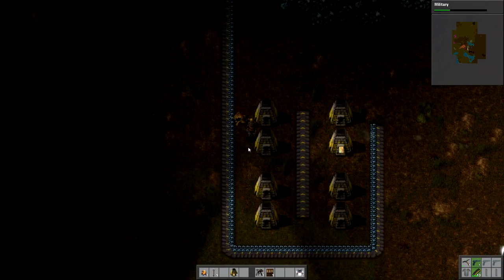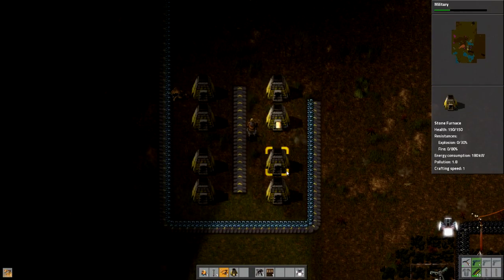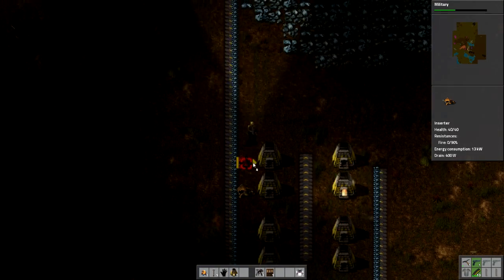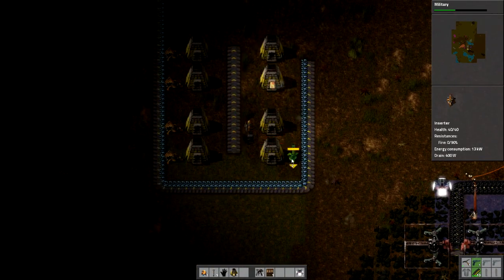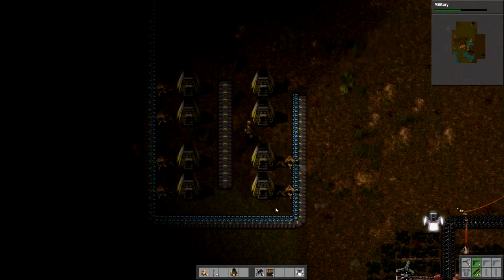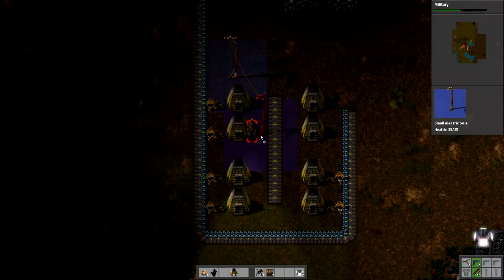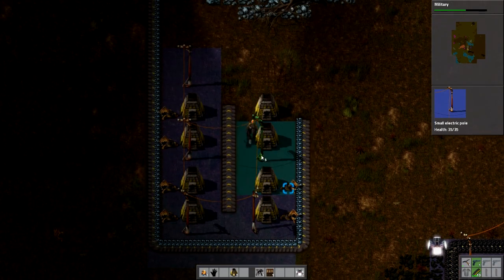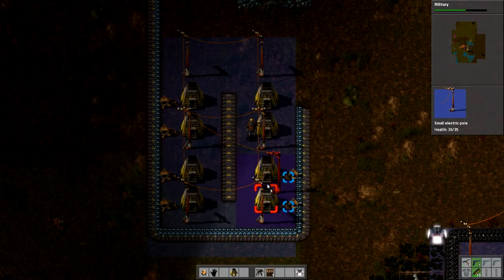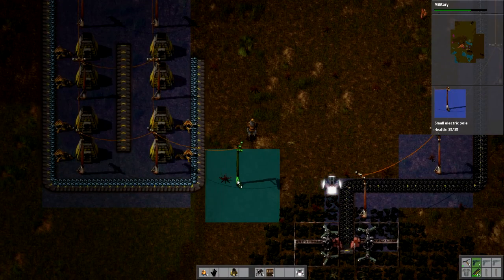Let's start setting up our inserters. These are going to put iron into the furnaces. This happens sometimes — I kind of jumped the gun and didn't gather enough plates before I started this process. We'll finish this row first. Now we need electricity so those actually work. Notice that'll cover this inserter and the ones we'll have over here, which is of course what we want. Let's connect that up to the power here.